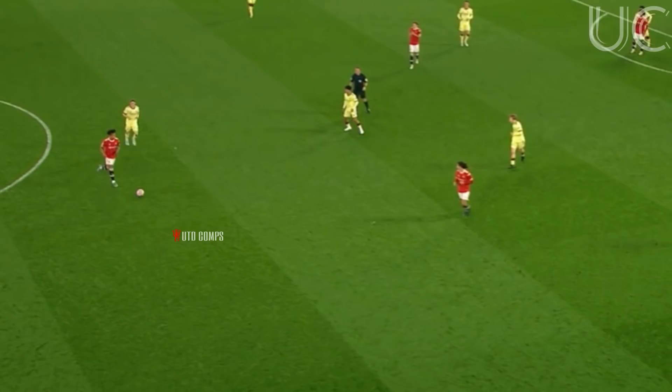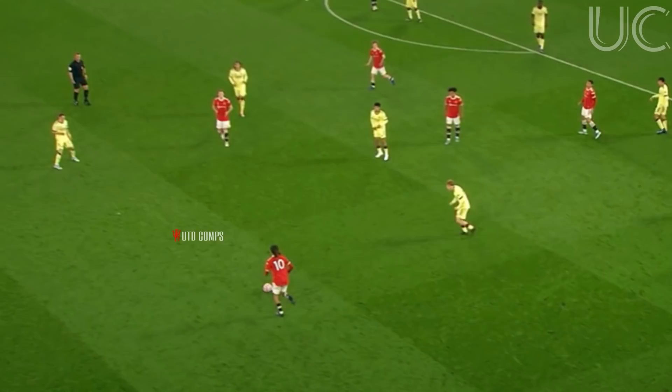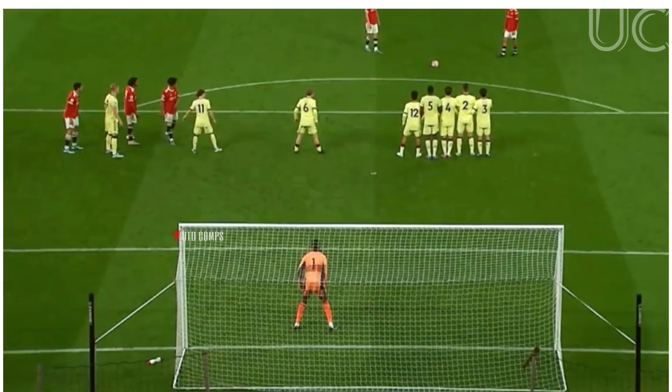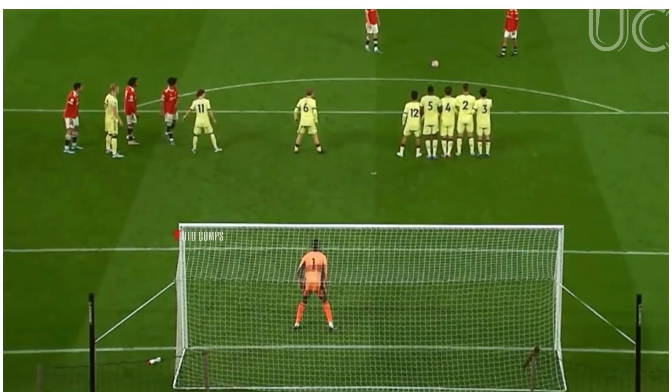Manchester United looking for one more roll of the dice — can they fashion one more opportunity? In stoppage time of this game, they've got five minutes in which to find an opportunity. It will be the right foot of Hannibal — can't quite get it up and over the wall and down again. He hides his face in his shirt. Thought about it, didn't he — got it up and over the wall, just couldn't quite get it to dip enough.